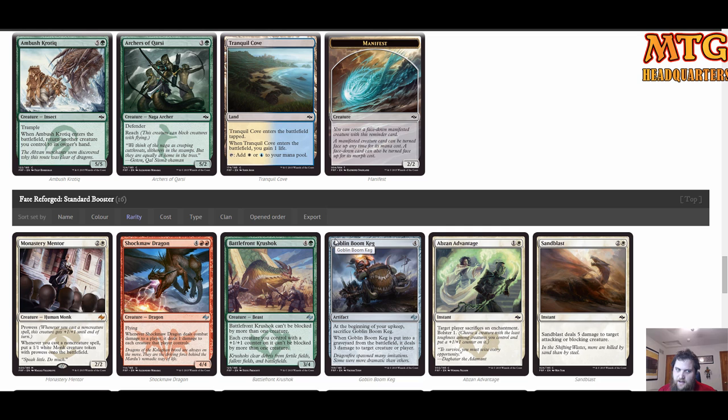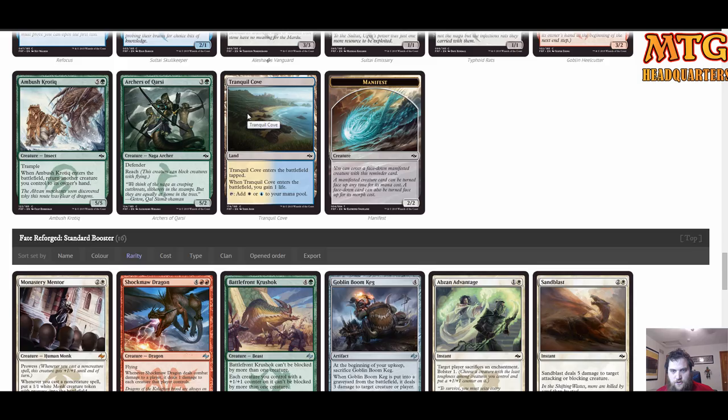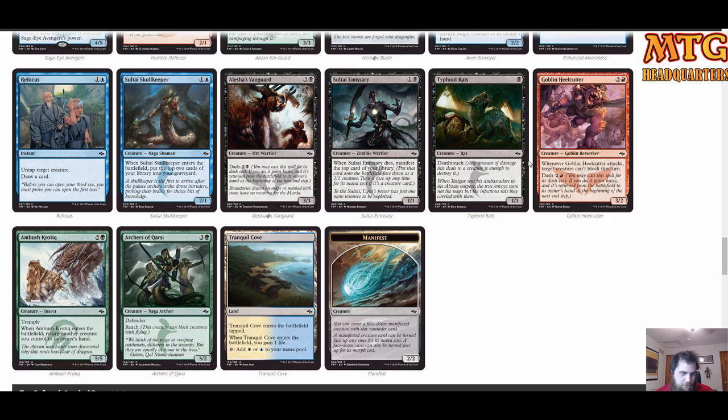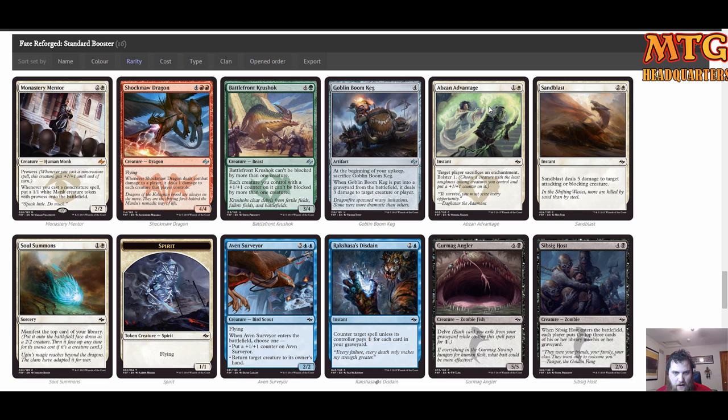Next pack: Monastery Mentor — pretty ridiculous pull! Now I may reconsider because we've got Monastery Mentor, Sage-Eye Avengers, and Arcbond, which all fit a Jeskai-type plan. We've got fixing like Tranquil Cove — I might go Jeskai in this build. We also have Shockmaw Dragon you could play in a Jeskai build. Pretty solid.